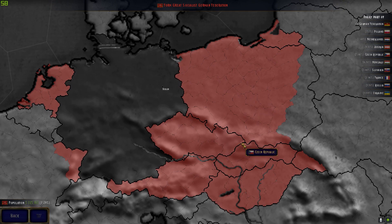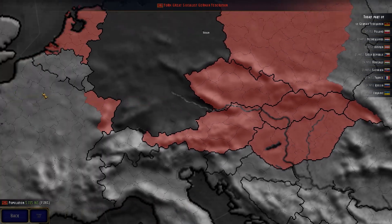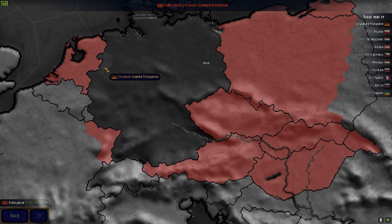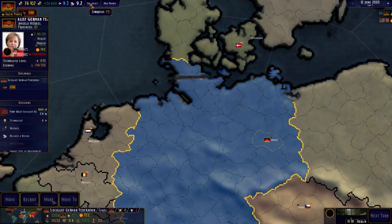To form it, we need to take Poland, Czechoslovakia, a little bit of Ukraine, Austria, Alsace-Lorraine, the Dutch, and also Hungary as well. Let's try our best.